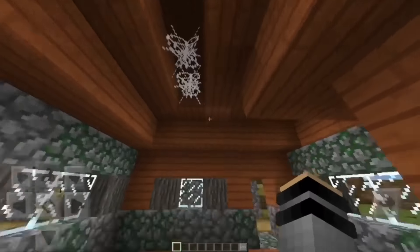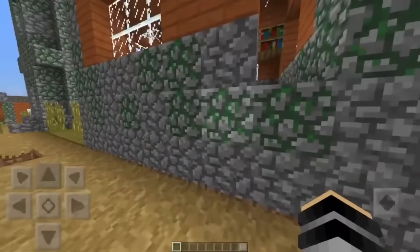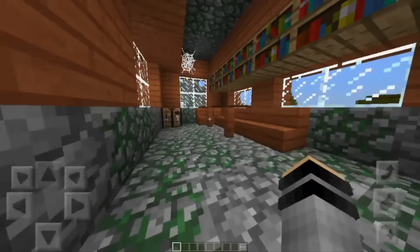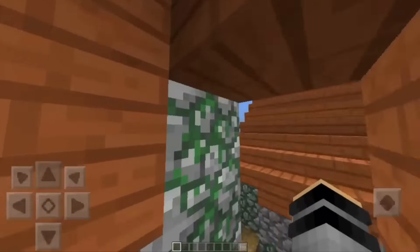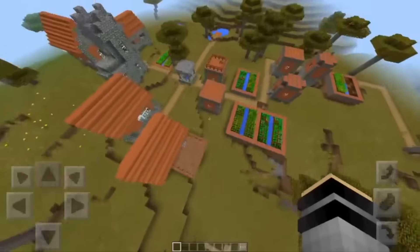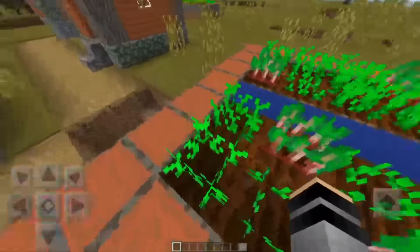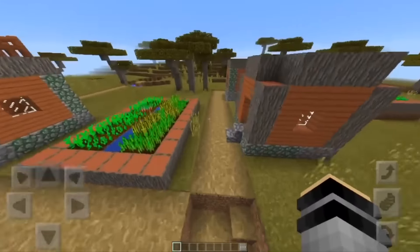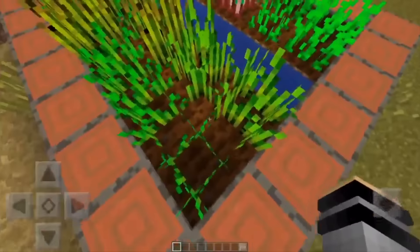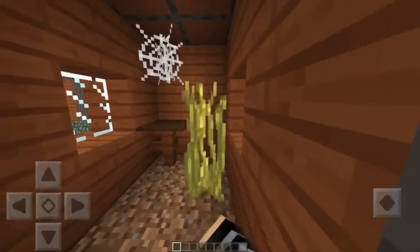No lights either, but they have cobblestone and mossy cobblestone, which gives it that run-down, old feel. Inside it's got the same layout but with cobblestone. There are no villagers at all — I just started this world and they didn't run away; they just aren't here. They do have all the crops but nobody's going to tend them because there are no villagers, so once they're gone, they're gone.